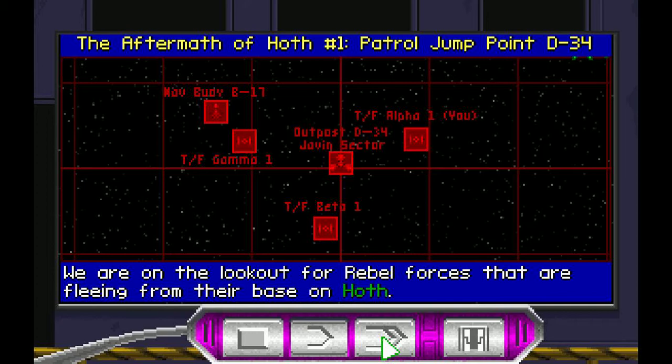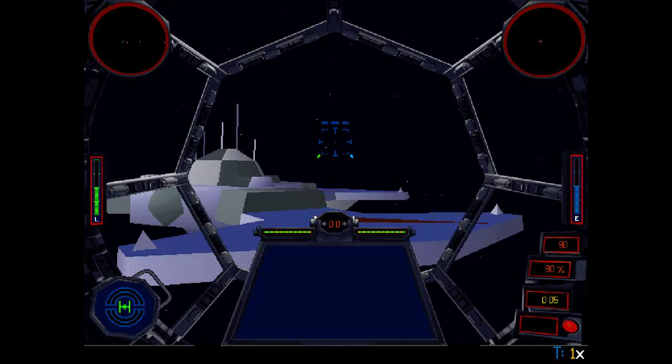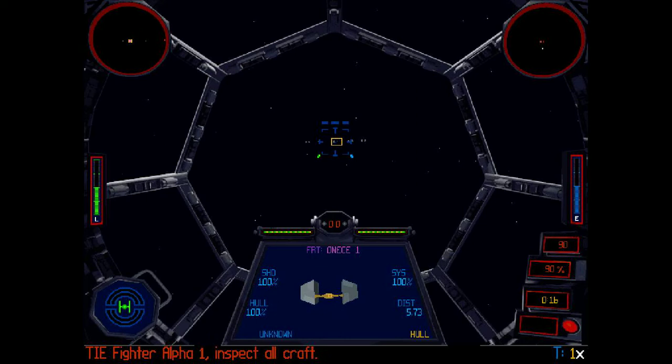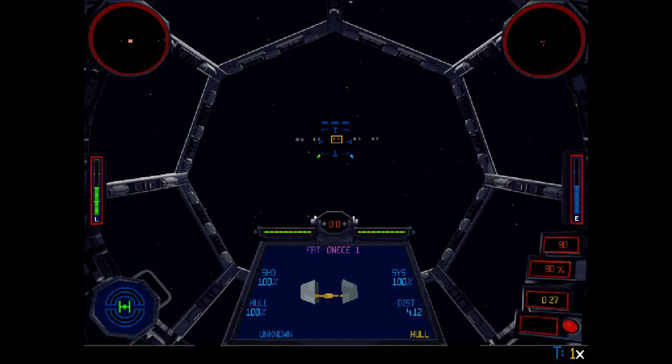Alright, so this mission's pretty simple — we're just going to inspect incoming craft and try to capture the rebels. Now, I'm going to quickly run down some of the HUD features you're seeing. The little green bar on the left is going to be controlling my laser recharge rigs. The blue bar on the right is my engines, and right below it is speed. Below the green bar on the left, that little circle with the TIE fighter in it is my shield status. And as you can see, I have no shields. Those two circles in the top right and left corners are my radar — it's a really elegant system. Left is front, right is back.